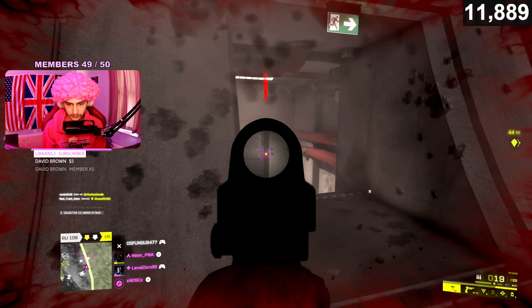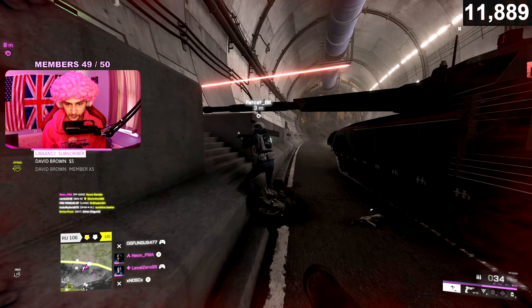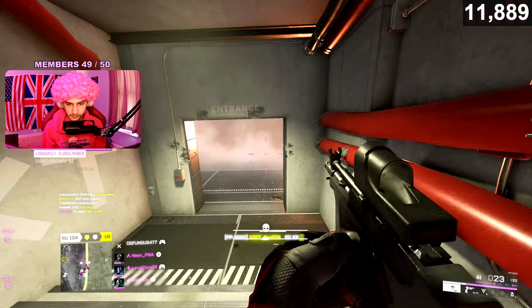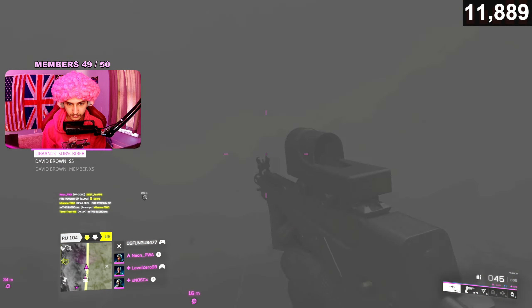In a single gunfight to the upper torso, the PP2000 will actually outperform the Safar. The Safar does have a higher headshot multiplier, so you will probably lose if it hits you in the head, but in a normal gunfight the PP2000 will actually outperform it because the rate of fire is just so much quicker.